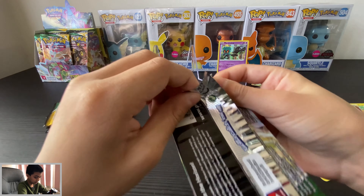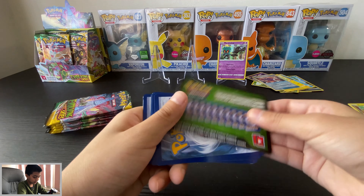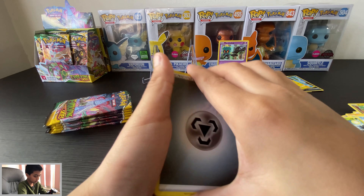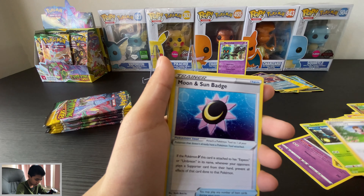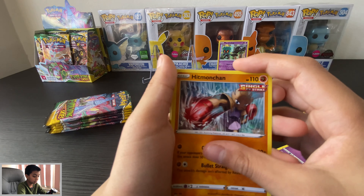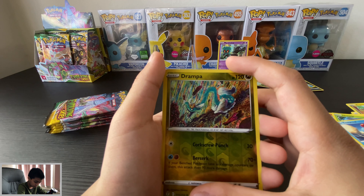Rayquaza pack — come on! We have to get something good, at least a V card. Metal energy, a Normal Lady — I haven't got this yet. Sun Badge, Pyroar, Phoebe's, Hoppip, Hitmonchan, Fledgling, Tentacool. Whoa, okay — Drampa! Don't think I've got that reverse — Drampa.